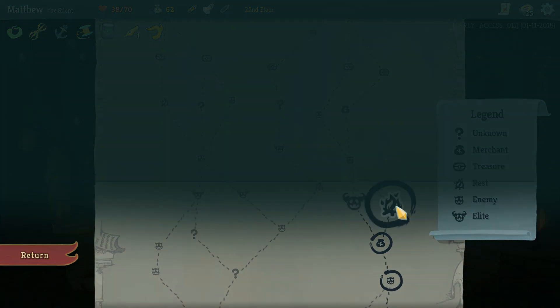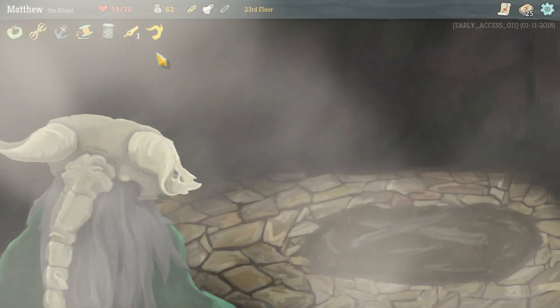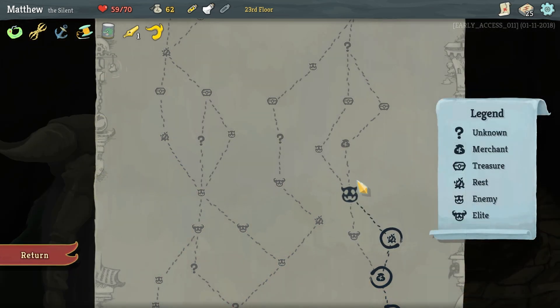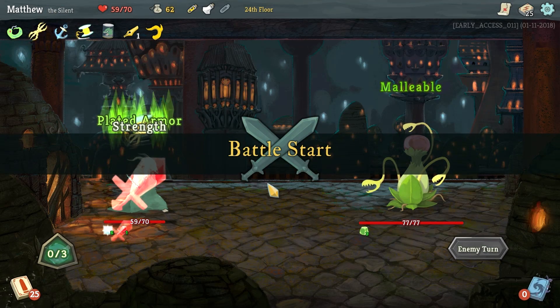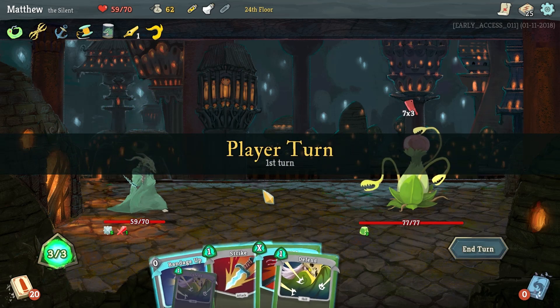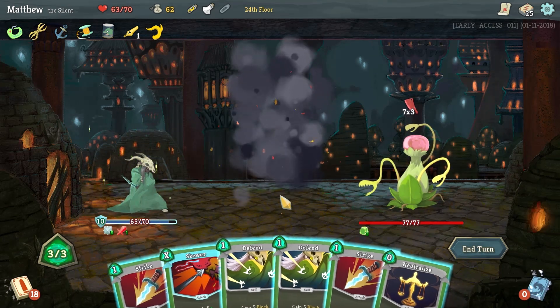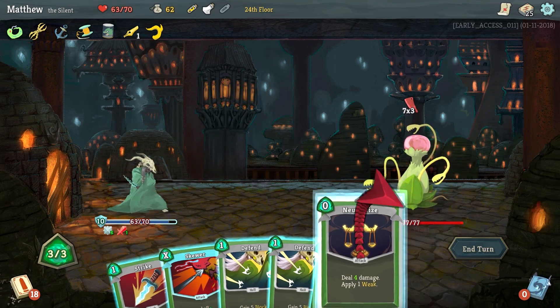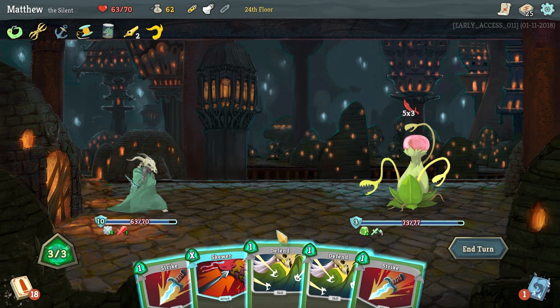I'm going to go to a campfire — I think we're going to rest off that last fight; it did more damage to us than I'd like to admit and put us in a rough situation. This next enemy is going to go 7x3 on us — not if I can help it. I'm going to Neutralize that, takes it down to a 5x3, so that's 15. We're good. We can run Skewer on him.